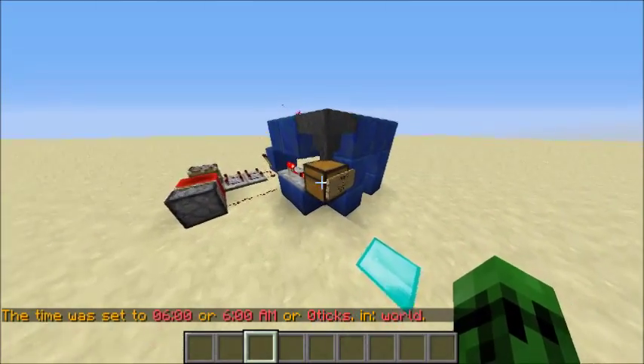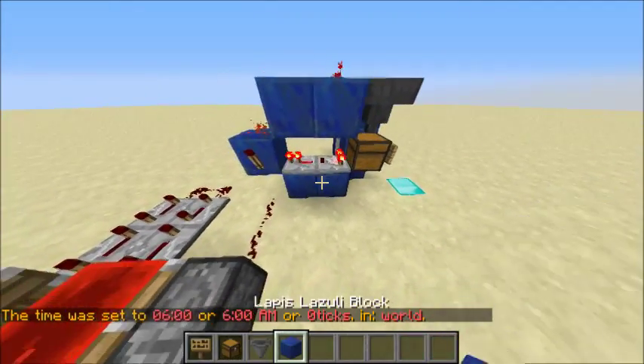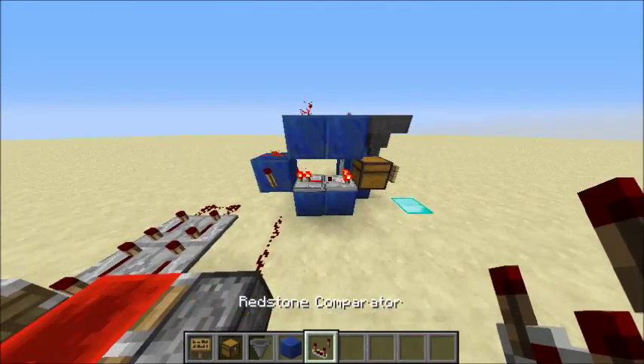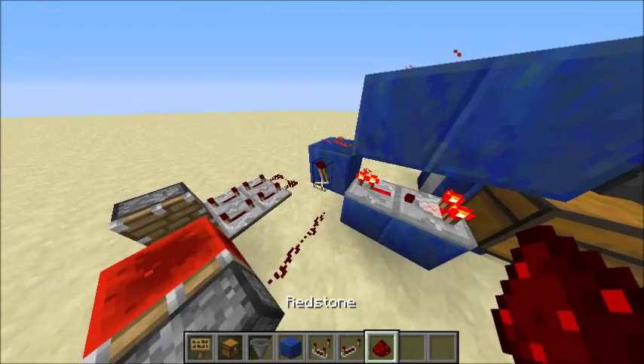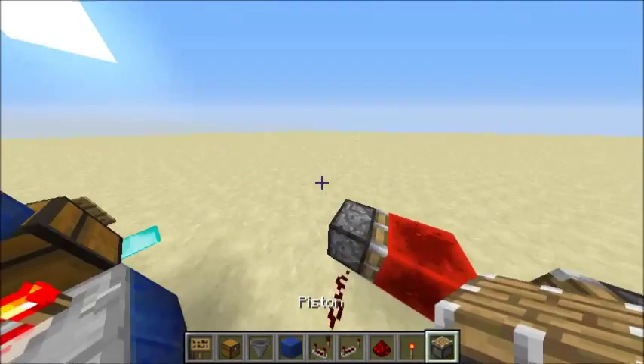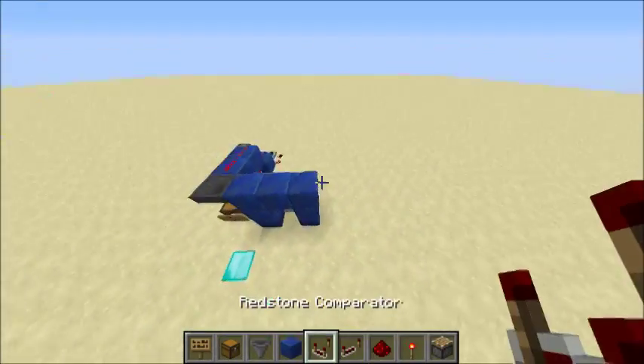Now I'll show you how to build it. You'll need a sign, chest, hopper, any block that you need, a comparator, repeater, redstone, torches, pistons, and we'll get to the redstone block and all that once we get there.